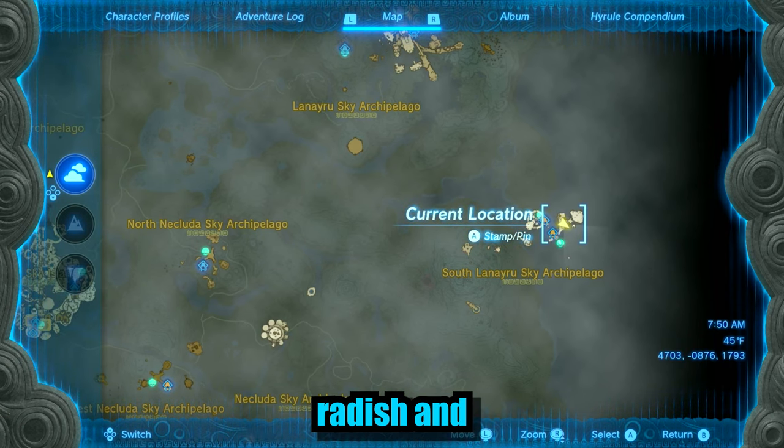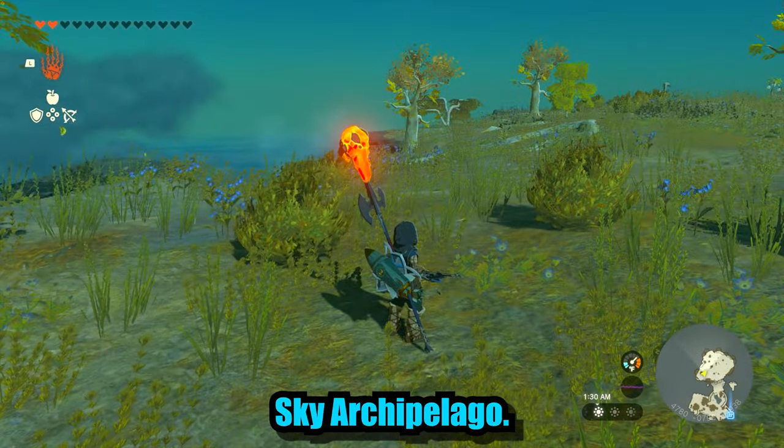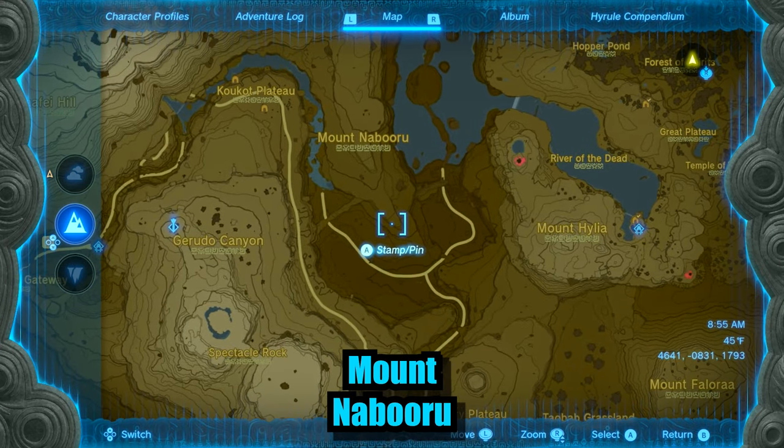Next up are the Big Hardy Radish and Radish, located on the Sky Islands of the South Laneru Sky Archipelago. Finally, there are the Hardy Lizard, found in a well on Mount Nabooru.